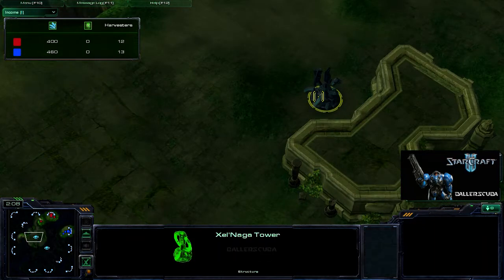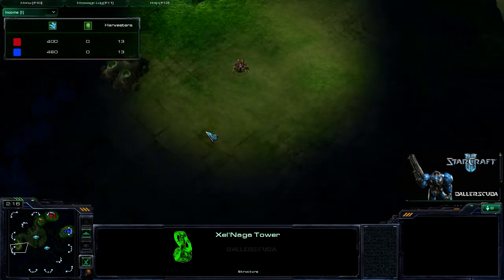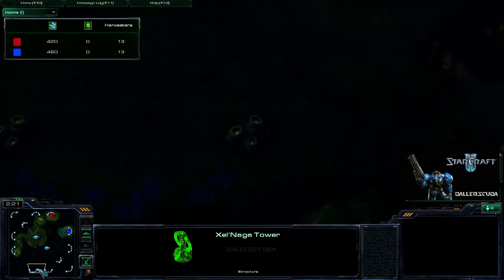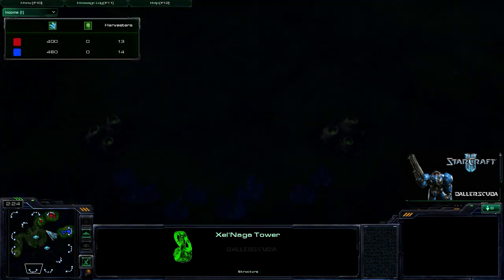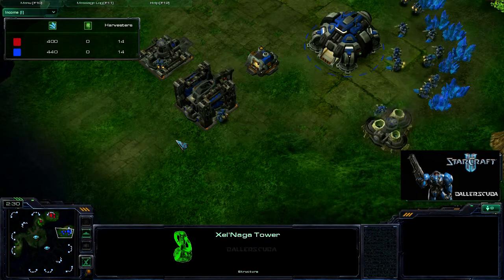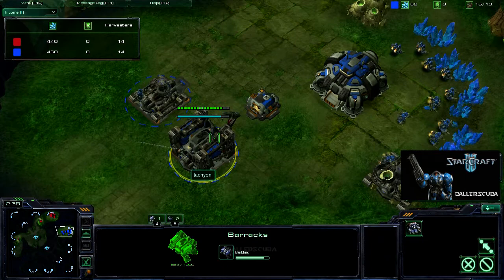I do send an SCV out to scout. He does not. I check out the Zalnaga Tower — there's nothing there — so I go into this base and instantly move down to the next base as my destination. I like to keep things in clockwise or counterclockwise order, whichever way I happen to be going at the time.